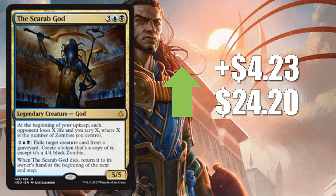Coming in at number one: The Scarab God, up $4.23 this week to $24.20. There's some good cross-appeal with this card. In the most recent meta it's been in a couple of successful decks, including some variants of the Zombie deck. Aside from that, Commander players love this card — it's a fantastic Commander card and I've been seeing it in some spikier Commander builds. Because of that, and its good prospects into the next meta, it's going up quite a bit this week.